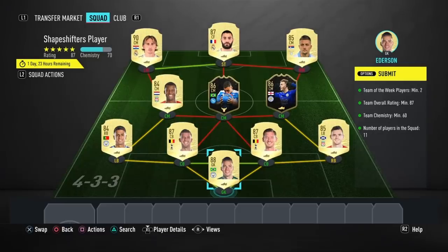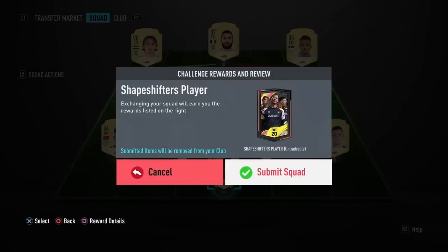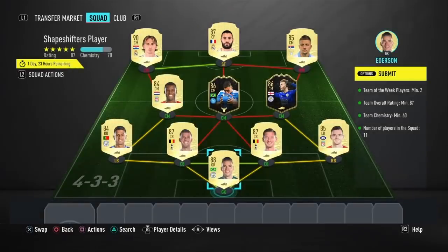I've got a team here with 87 rating and 70 chemistry. I'm not saying this is the cheapest — I'm just using what was in the club and players I had duplicates of. People are saying on Twitter that this goes for around 200,000 coins. In my opinion it's not an awful price. I know a lot of people are complaining saying it's really expensive, but you have to take into effect that a lot of the Shapeshifters are very expensive. I'm not sure if this is from both Team 1 and Team 2 — it just says a Shapeshifter Player, so I'm not sure. But if it's from the whole pool, there's literally Ronaldo and Messi.